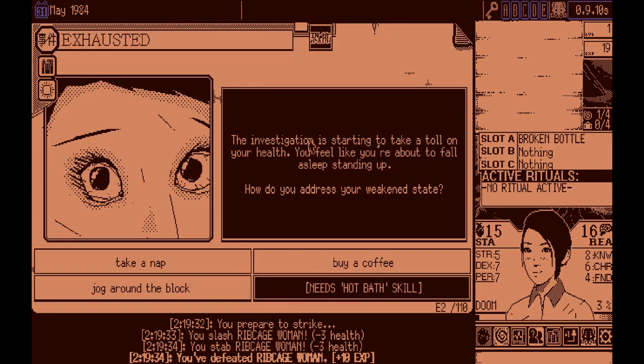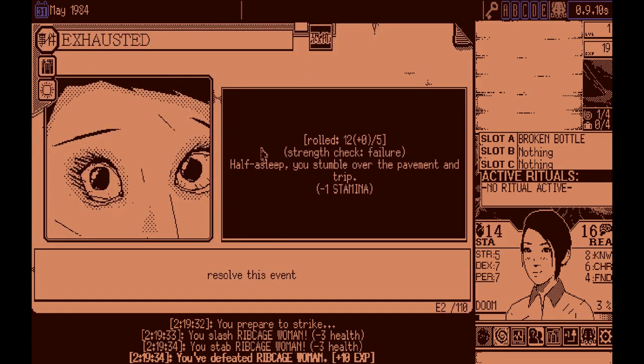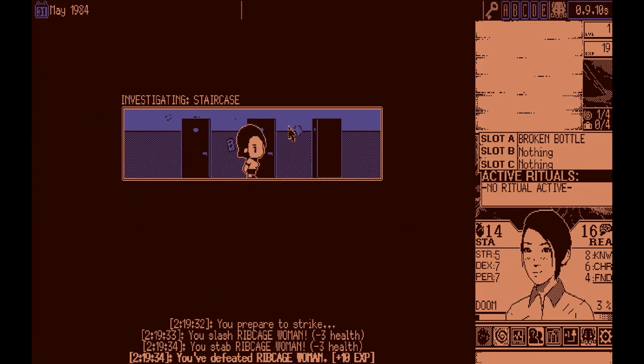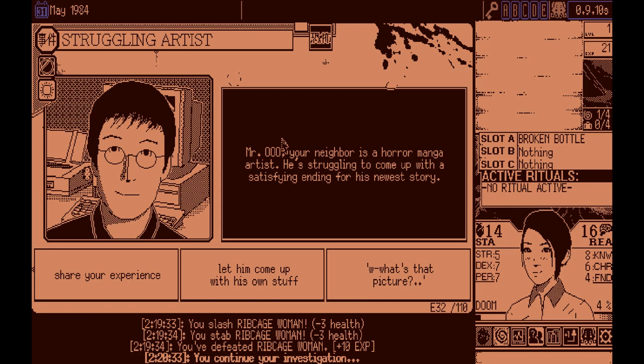The hospital investigation is starting to take a toll. How do you address your weakened state? Let's jog around the block — I've never done that before. Strength check failure. If you guys don't know how the checks work in this game, I believe two dice are rolled, and if you go higher than the stat that you have, you fail. Two d6s were rolled so we got twelve — which means we automatically fail the strength check. I think if you raise a stat to twelve, you can never fail.